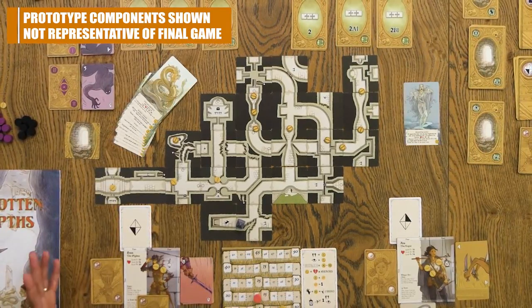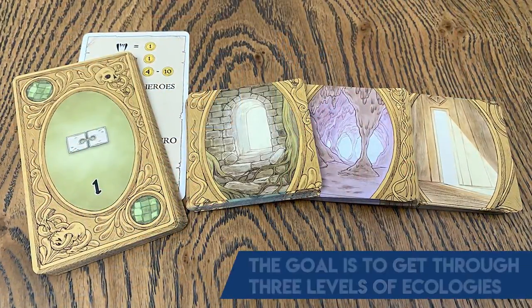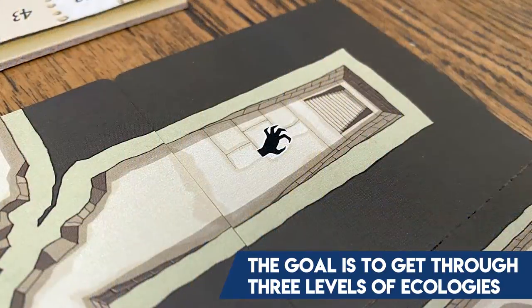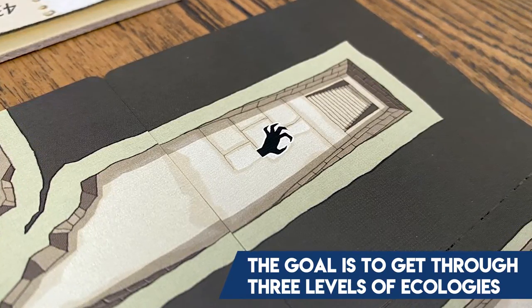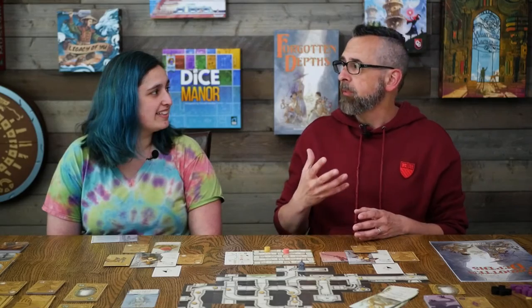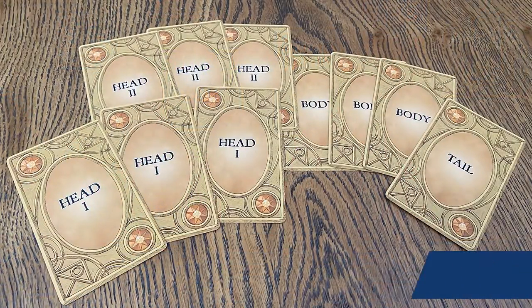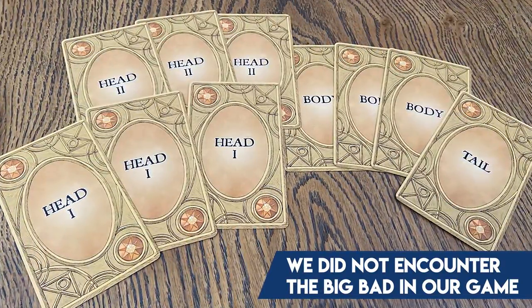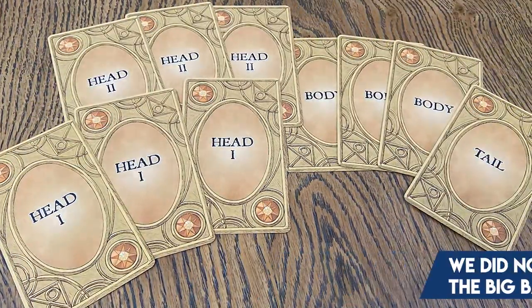What you have right here is the first ecology in its final state — the Ruins. When you play Forgotten Depths you start in the Ruins, go down, and face the Stair Guardian. If you get past the Stair Guardian you can level up and go down to the next ecology. There are three ecologies, and when you get to the bottom you want to face the final entity — a big bad made up of multiple cards: heads, torsos, and so on.